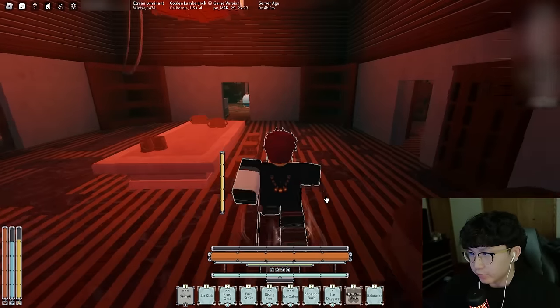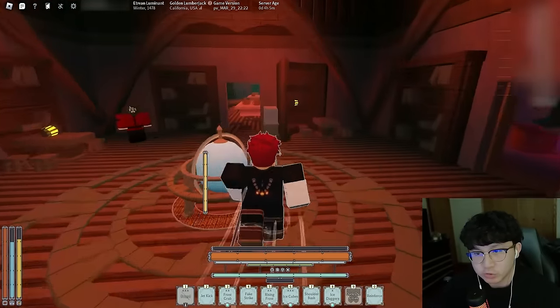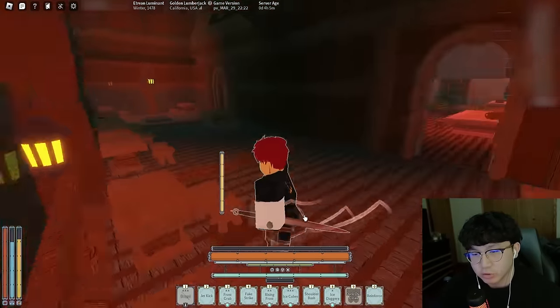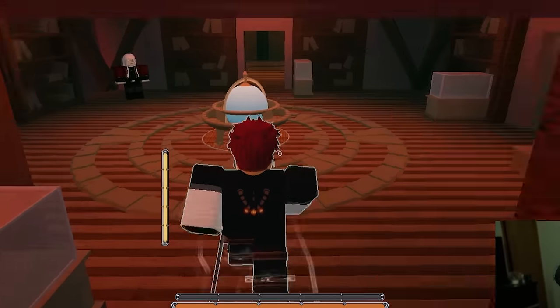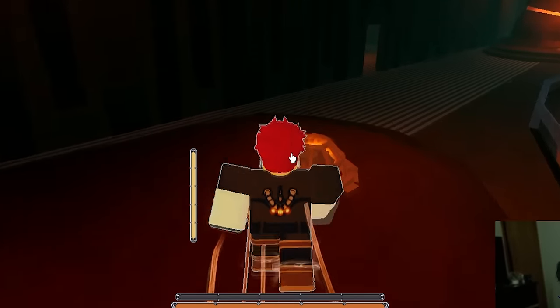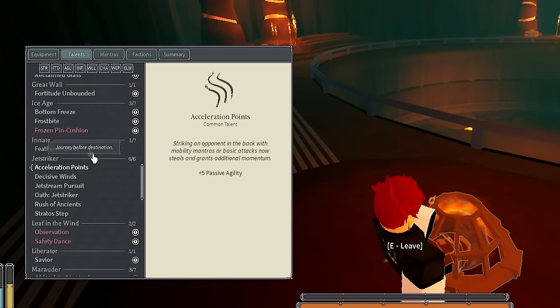Alright, so Jet Striker finally got reworked. It is no longer an oath with all passives — it has two new moves now and some passives that are really nice. The momentum bar shows on the side of your screen now, so you know when you're at max momentum. When you press Q you can do your Jet Striker dashes. Let's go ahead and go to the campfire real quick to look at the new talents.